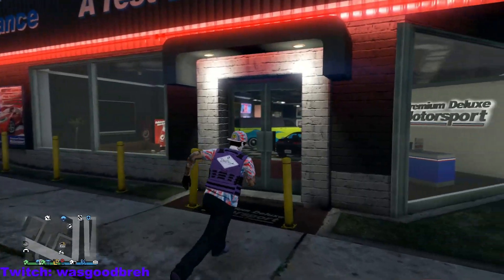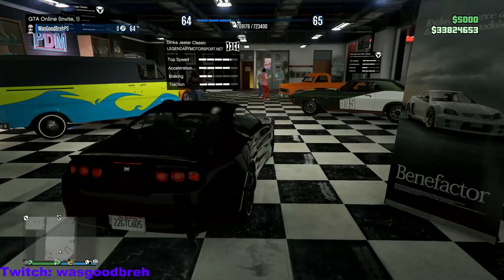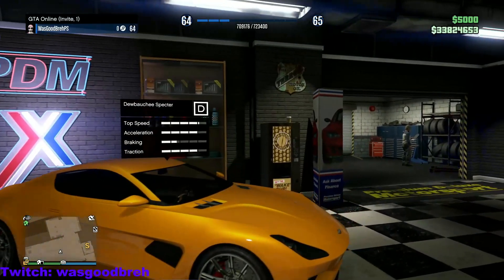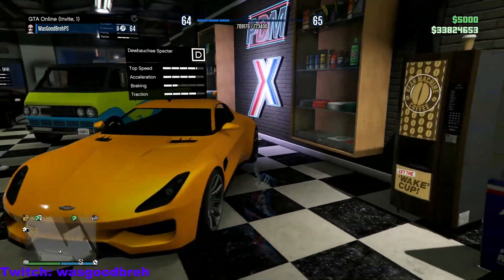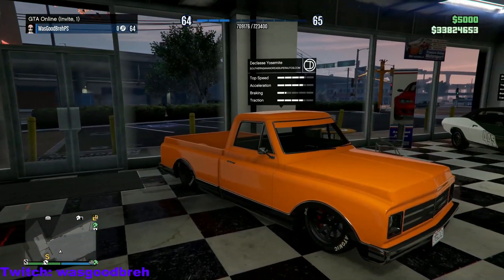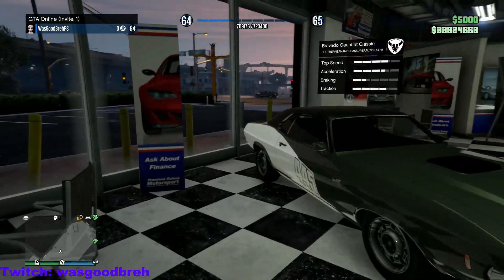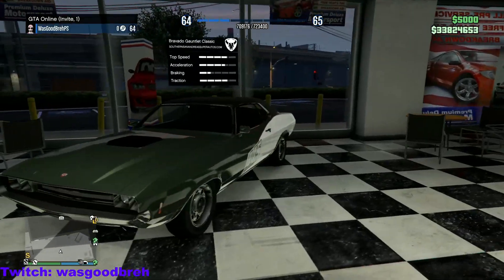Let's go see what's at Simeon's. We got the Dinka Jester Classic — pretty clean. The Bravado Youga Classic — pretty clean. The Dewbauchee Spectre — I don't like this one personally, looks hideous, the body looks uneven. We got the Declasse Yosemite — nice and low. And last but not least the Bravado Gauntlet Classic, which is a muscle car.